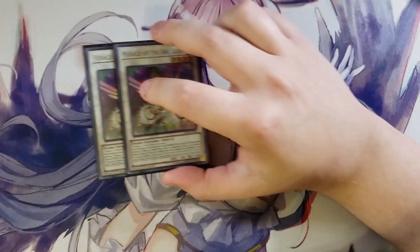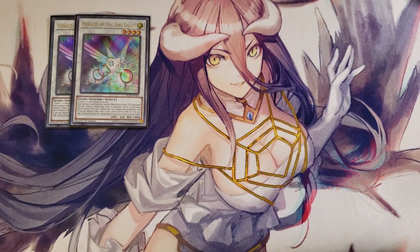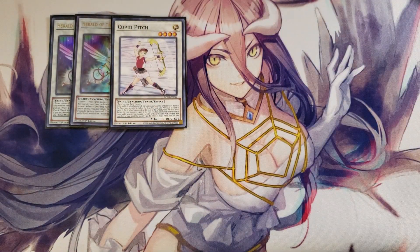For the extra deck, we're playing two copies of Herald of the Arclight. This card is here because you can summon it with your Auroradon plays or send it to the graveyard with Diviner of the Herald. You're mainly trying to get this card into the graveyard because if it's sent there, you get to add a ritual monster or ritual spell from your deck to your hand. Since we don't play any ritual spells outside of our field spell, we're just going to search ritual monsters. We then play a single copy of Cupid Pitch, which is really good to help us go into our Auroradon plays for some really powerful boss monsters. If Cupid Pitch is on the field and you synchro summon, it can increase its level by the Tuner Monster's level used to synchro summon. Since we're always using Despot 01, this card goes up to level 5, which is nice for level 8 synchro plays with one of the Auroradon tokens.